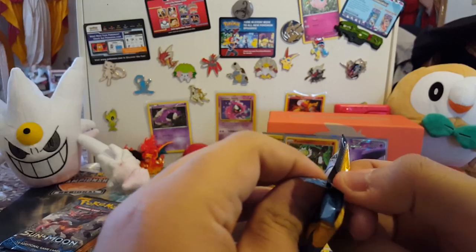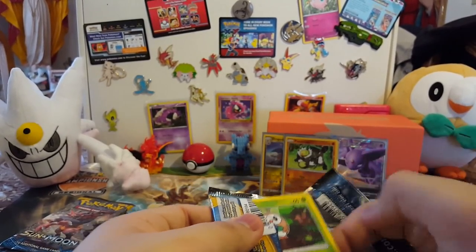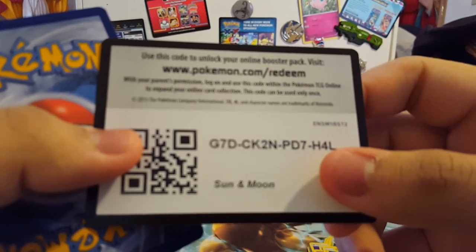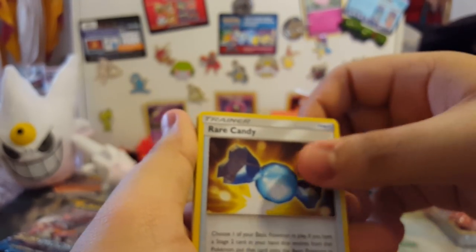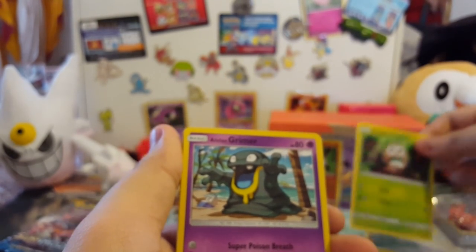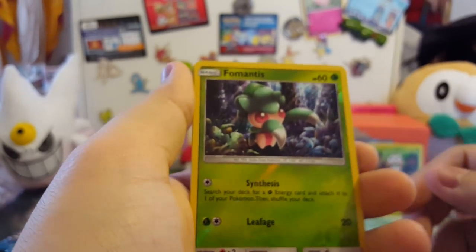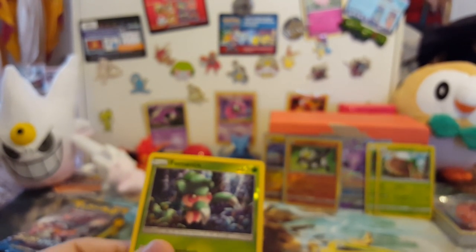Not too bad — a GX in the first two packs! There's another code. Four to the front: we got a water energy, Araquanid, Rare Candy, Wishiwashi, Rowlet — you know I like Rowlet — Grimer, Spearow, Grubbin, Fomantis, reverse Fomantis, and Decidueye! I think this is my first actual regular rare Decidueye. The Fomantis isn't too good, but Decidueye goes in the back.